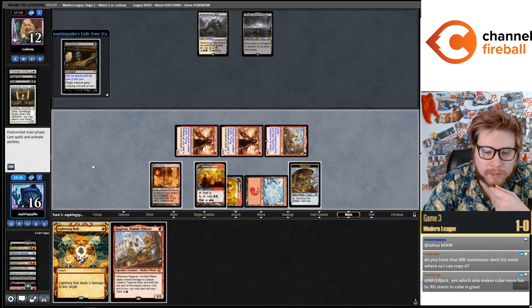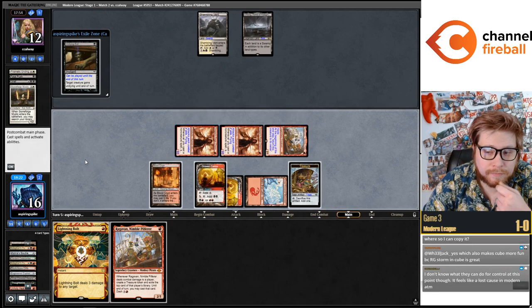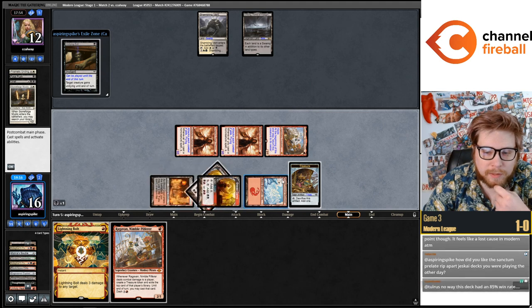We could bolt our own Darcy then Undying Evil for a counter. We could Undying Evil Ragavan, legend rule Ragavan. I'm just going to put Lurus in my hand.